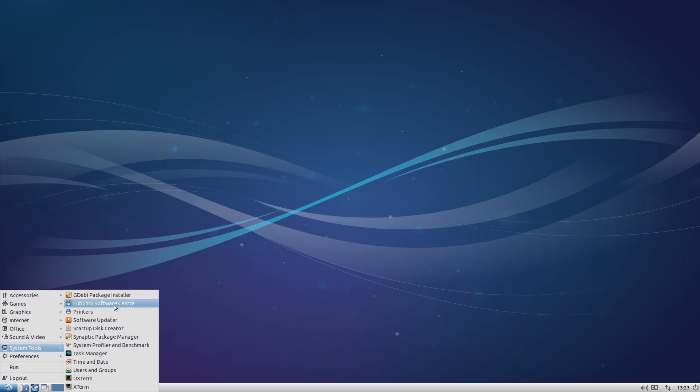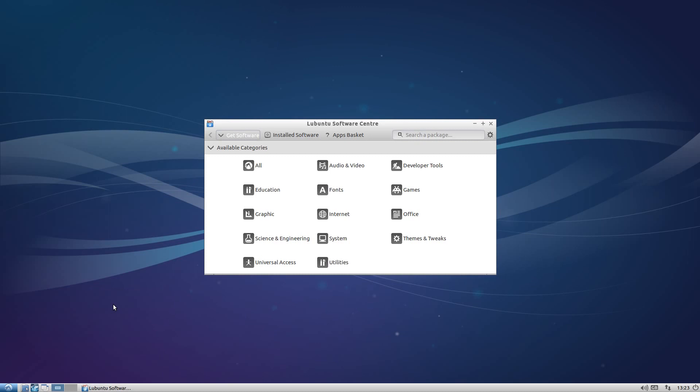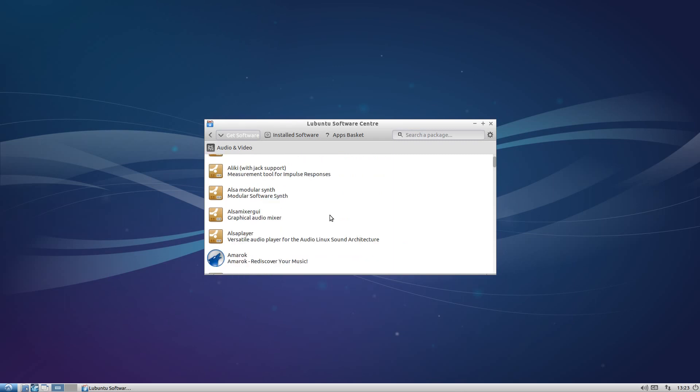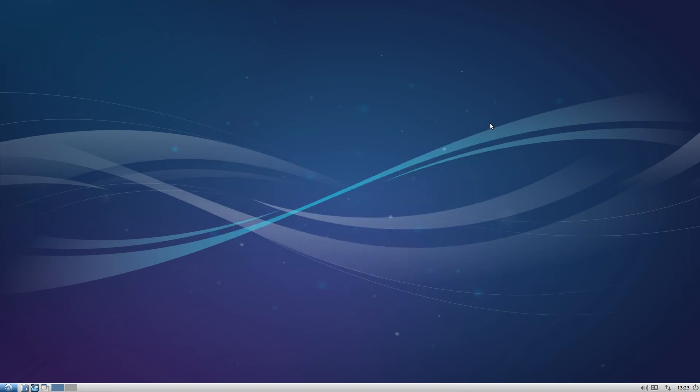Under System Tools, the usual - Ubuntu Software Center, you know what it looks like. If you click on Audio and Video, you can see what comes up: Abratadabra, XBMC Client, Acidrip, and much more. You just find what you want to install and off you go. Did you see the latest Ardour is out? Very nice too, and the Wristler is here. You click on it, add it to your apps basket, and download. Nice and easy. Synaptic is here as per standard of course.